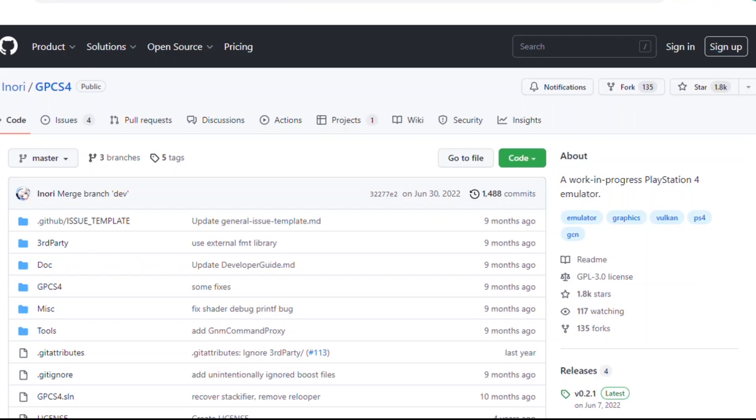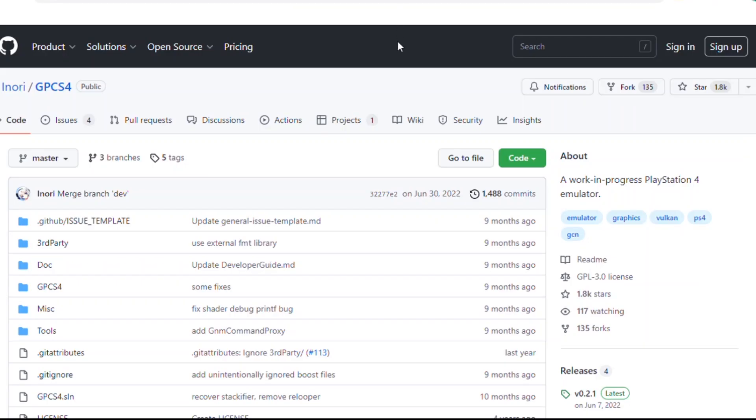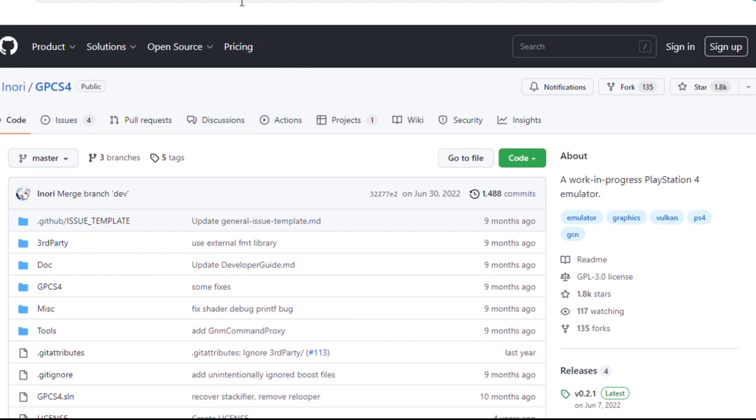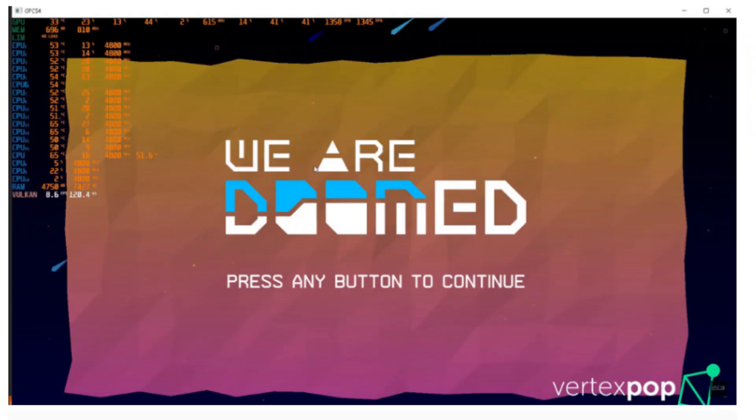At number six in my list I have GPCS4, a virtualization-based PS4 emulator and debugger project written in C++ for PC. Definitely compatible with Windows. It uses OpenGL, Vulkan, and DirectX as its backend API, renders and runs most of the PS4 exclusives on high-end machines. It is semi-open source and it definitely needs some work, but developers mentioned that they are actively working to make it smoother and more stable.